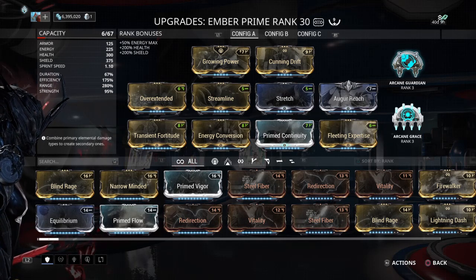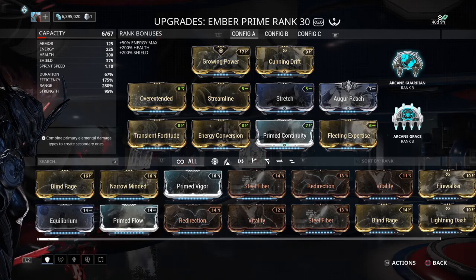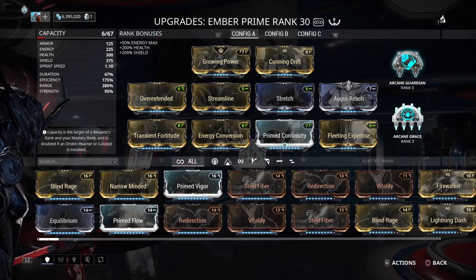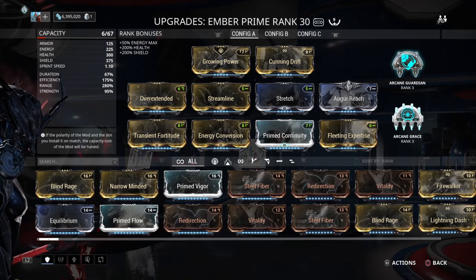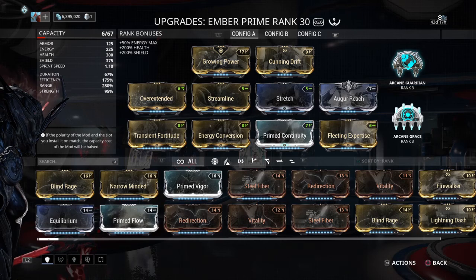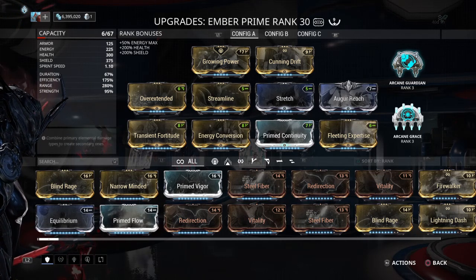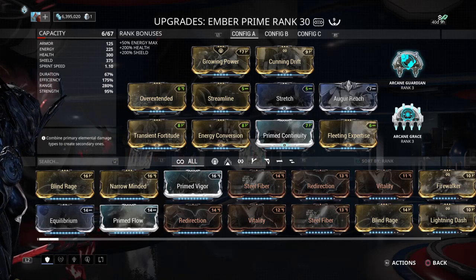Arcane Grace — as you don't have a whole bunch of HP, that'll complement the armor you're getting to give you a little bit more survivability, even though you don't have any survival mods. That's the next best thing: throw on Arcanes that'll give you some survivability, since Arcanes aren't gonna give you more damage output with Ember itself.